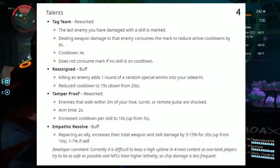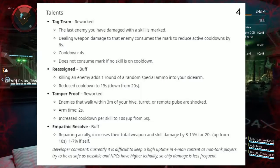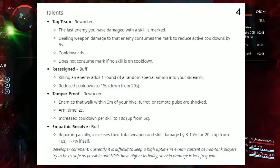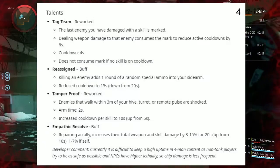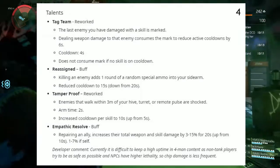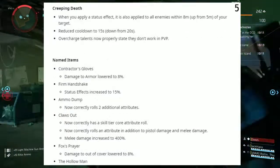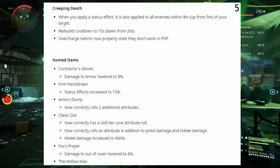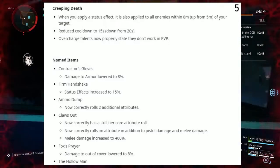Last but not least, Empathetic Resolve buff: repairing an ally increases their total weapon and skill damage by 3–15% for 20 seconds, up from 10 seconds, and 1–7% for yourself. Developer comment: currently it is difficult to keep a high uptime in 4-man content as non-tank players try to be as safe as possible, and NPCs have higher lethality, so chip damage is less frequent. Next up, Creeping Death: when you apply a status effect, it is also applied to all enemies within 8 meters, up from 5 meters, and reduced cooldown from 20 seconds down to 15 seconds. Overcharge talents now properly state they don't work in PvP.